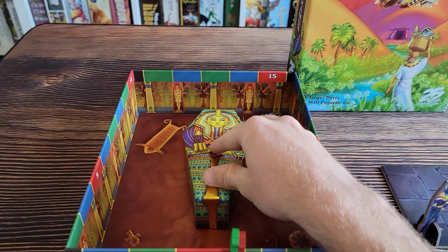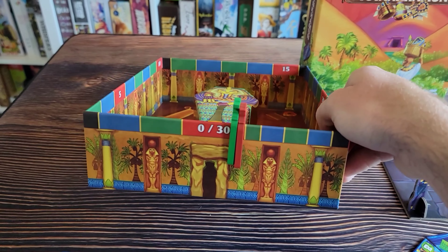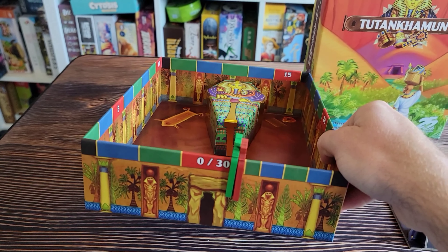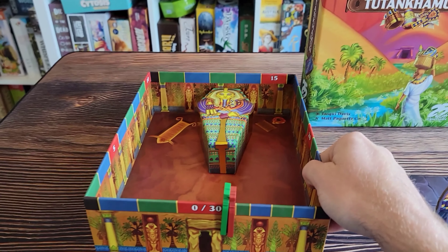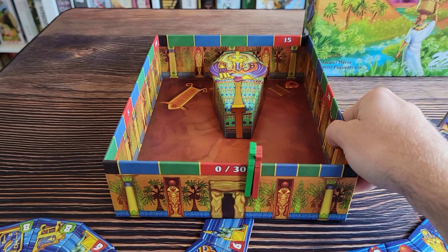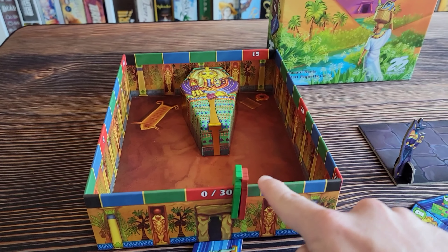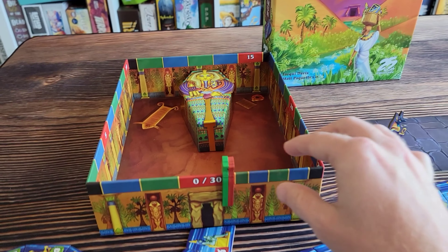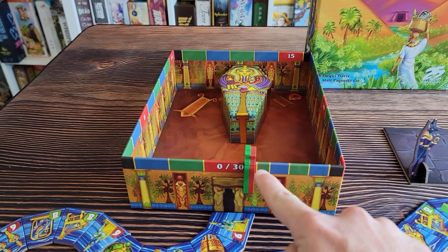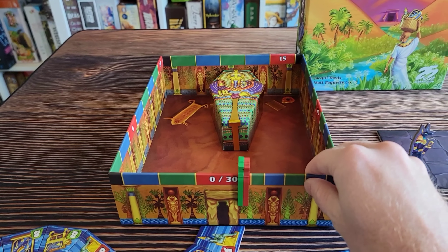There's nothing inside the sarcophagus — it is just there for looks, but you do place it in the bottom of the box, which doubles as a score tracker in this game. You can see we've got two scoring pieces that you put on the outer rim of the box. Depending on the player count, you'll put this on a certain point. Two player games, you're going to put it here on 30. This is a race to move your scoring marker around the box and get to zero as fast as possible.